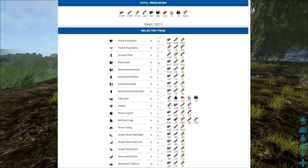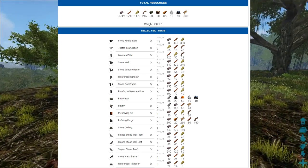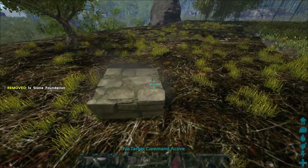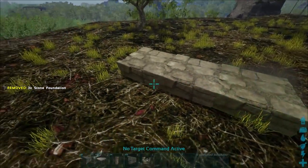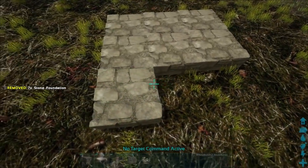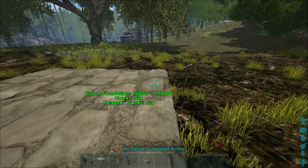Alright guys, let's jump straight into the build. The list of building parts and resources you need will now be on the screen — feel free to pause it if you need. First thing we're going to do is lay the majority of our foundations; it's going to be a 3x3. Just don't place the two foundations in the bottom right, because we're going to lower those two so the fabricator doesn't stick through the roof.